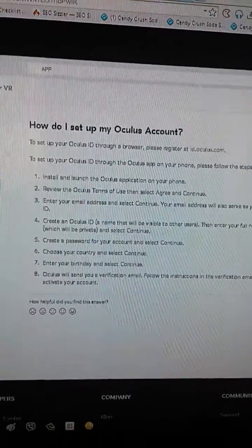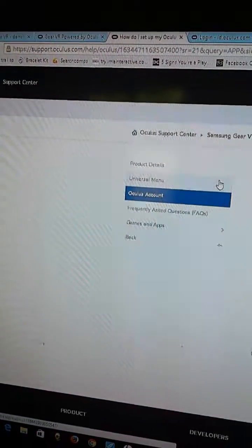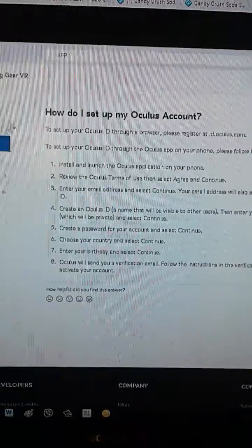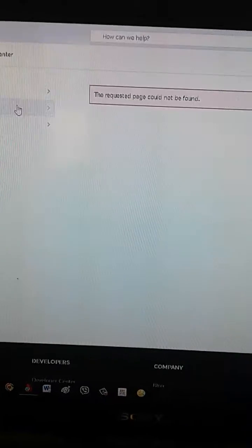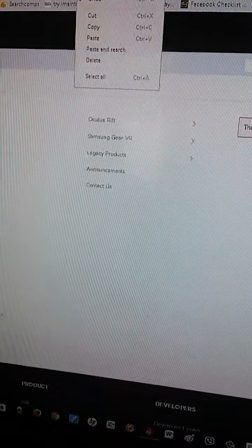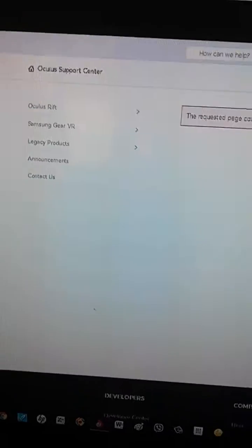You have two choices, and I'm going to show you one way of doing it. I went to www.oculus.com to set up an account. Over here it says id.oculus.com — you click it, but it says there's no support link for this URL or hyperlink. So what you're going to do is copy it and clear it out.